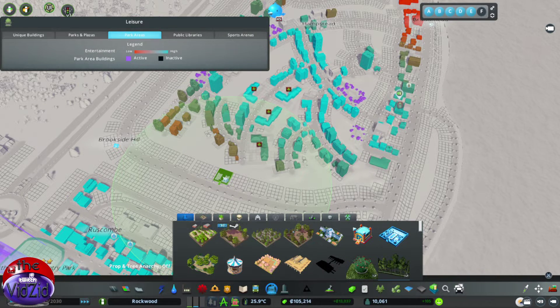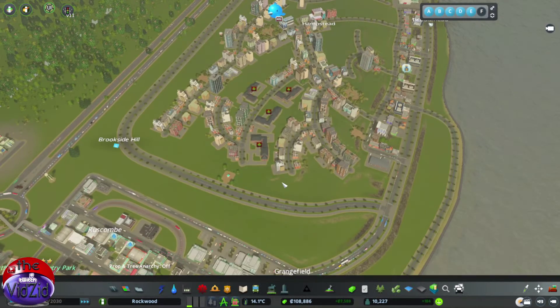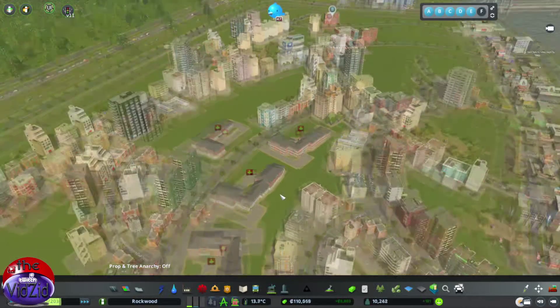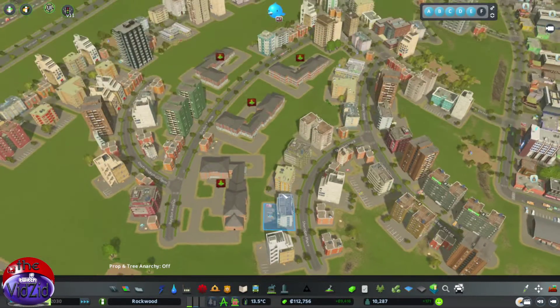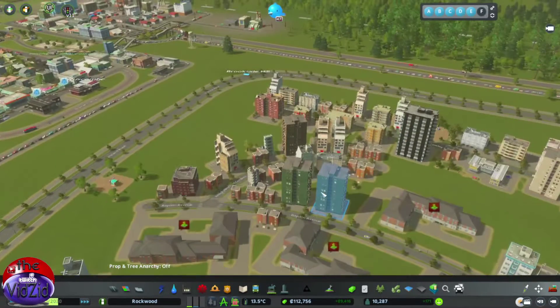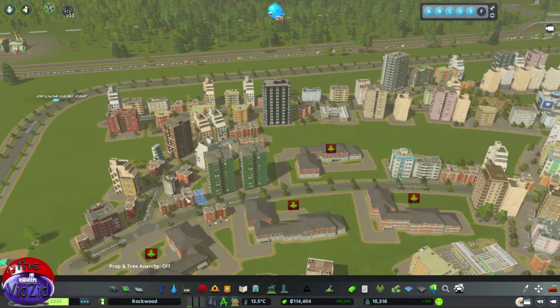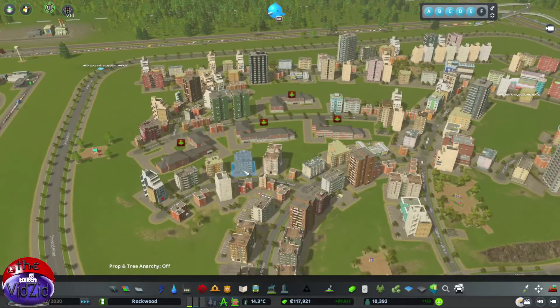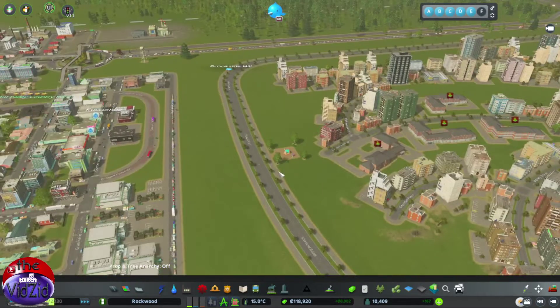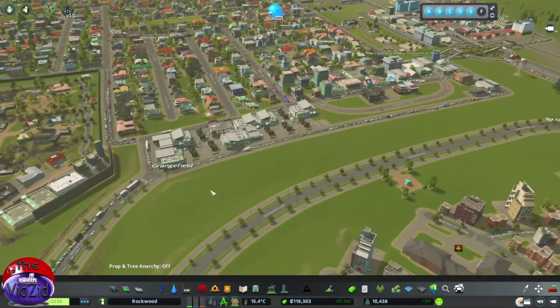I'm sure there's a way to change that - I did see the all-powerful Biffa actually change that. In order to obviously get people to move into these buildings, they want stupidly high land value. This should be quite high because it's on the river - let's have a look at the land value over here and see what we've got. It's actually not too shabby at the moment.